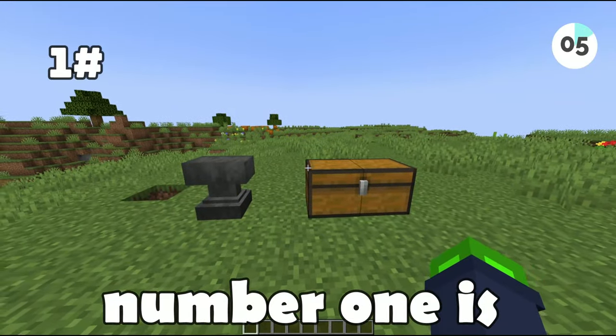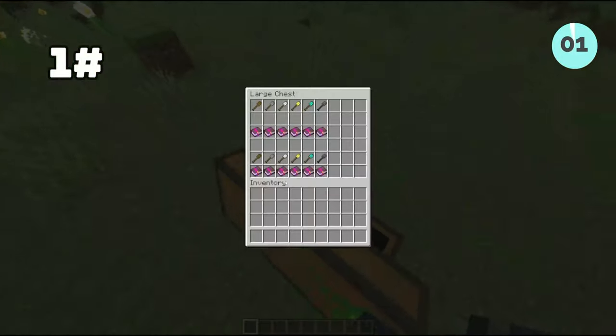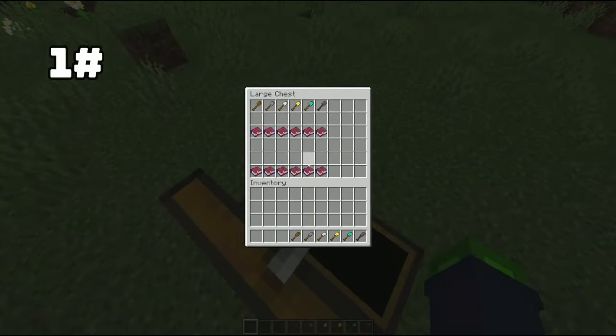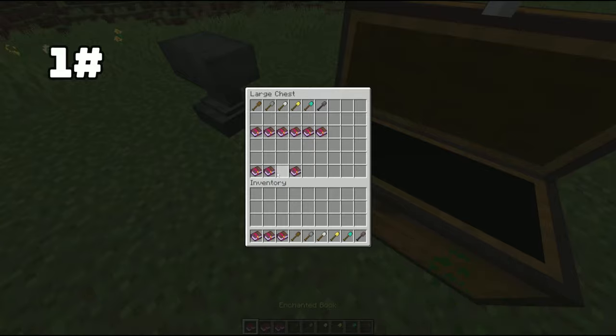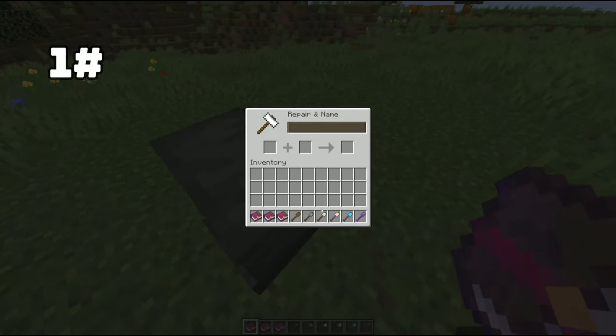Number one is Efficiency 5 on shovels. I get that people like it — you want to one-shot all of your stuff, I get it. But they're actually the same; you're just wasting your Efficiency 5 points on a shovel.